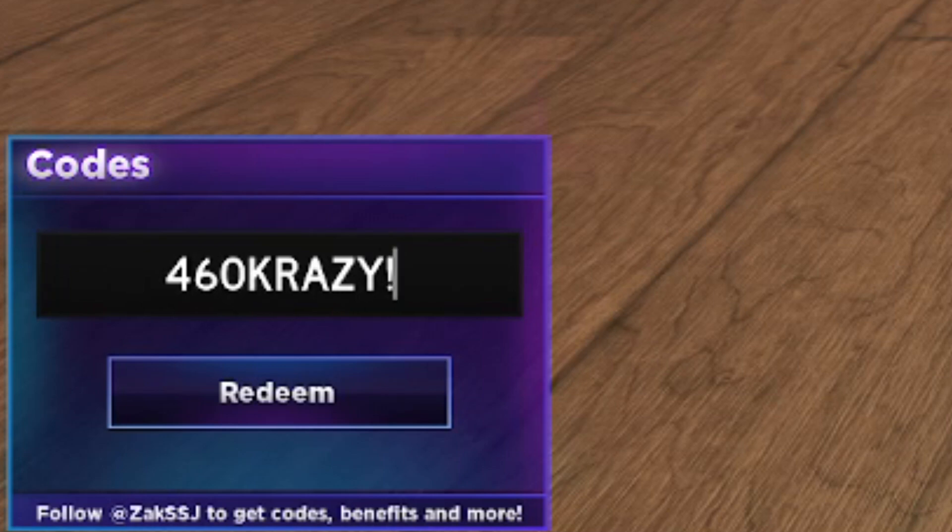The next new code is 460KRAZY with an exclamation mark — that's 460 then K-R-A-Z-Y with an exclamation mark. If we redeem that — success, it's redeemed! That's another new code, so make sure you get both: chef470k and 460krazy!